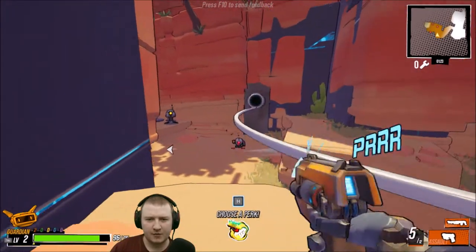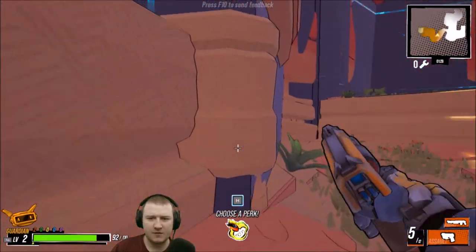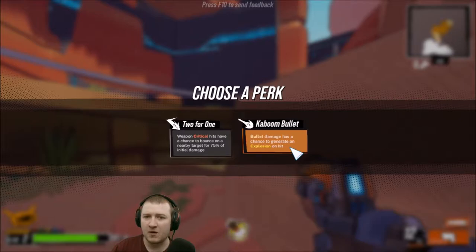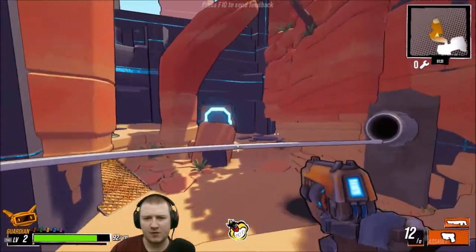You can get level ups, and when you level up you get to choose a perk. The perks are picked at random, as you'd expect in a roguelike. So we get: weapon crits have a chance to rebound nearby targets with 75% initial damage, or bullet damage has a chance to generate an explosion on hit. I think I'm gonna go for the crit one — the crit one sounds cool.